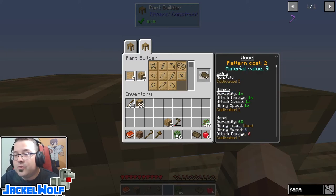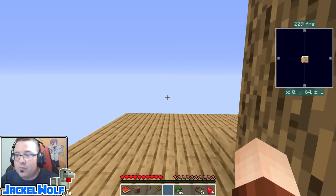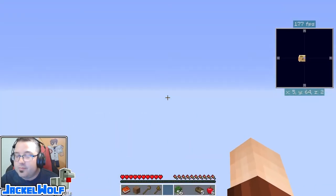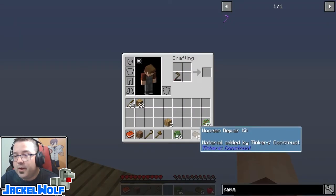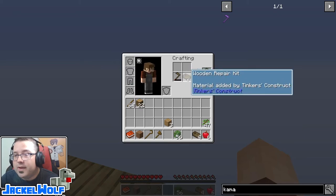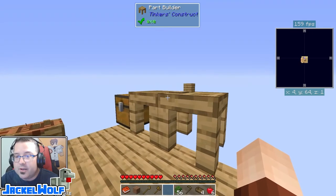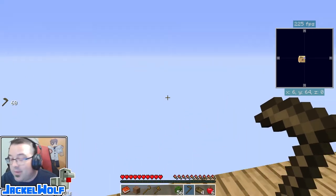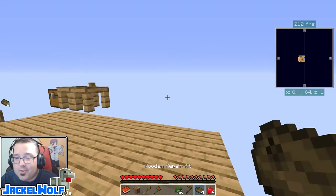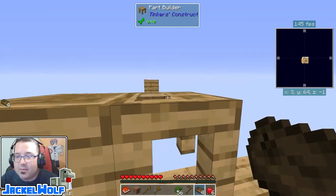The repair kit needs to be of the same material as the tool you're using, so we make a wooden repair kit. Let's say we're down at the end of the platform doing something — we need to repair our tool. We put it up into our two-by-two crafting area with one of the repair kits, and there we go — repaired on the fly. Two ways to do it: the Tinker's table or the repair kit. I'll be honest, I forget about repair kits all the time and keep running back to the table.